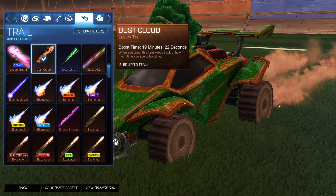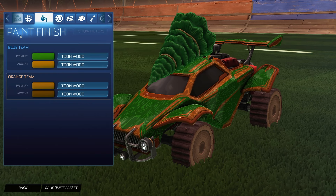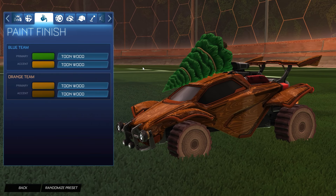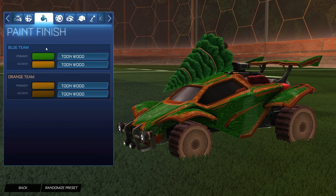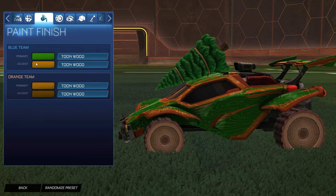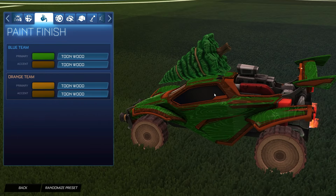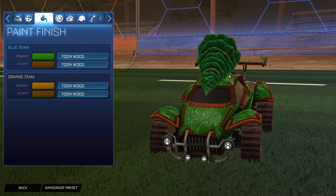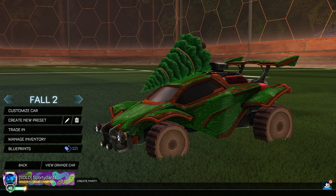For the trail we have the Dust Cloud trail again — it kind of matches off-roading through trees. On the orange side, burnt sienna on burnt sienna matches the wheels really well. For the blue side, the forest green and burnt sienna color combination matches the tree topper perfectly. You can even go a little bit darker if you'd like to really match that tree. There's a darker option if you prefer it. That's the second fall themed design.